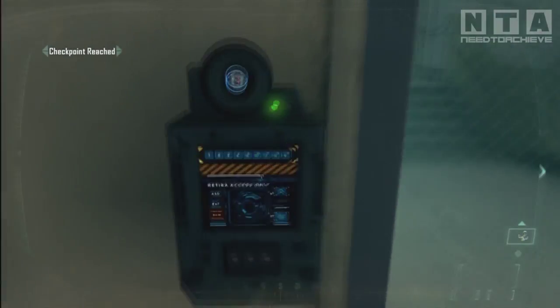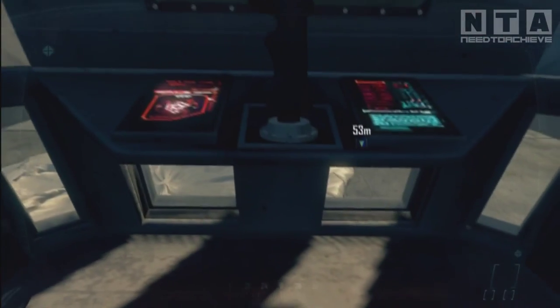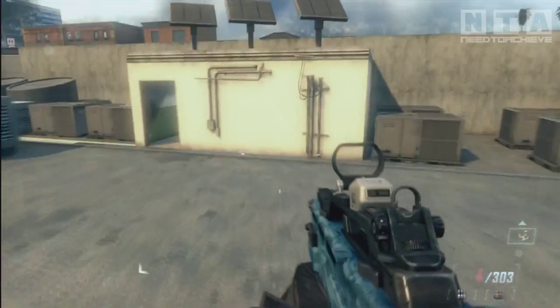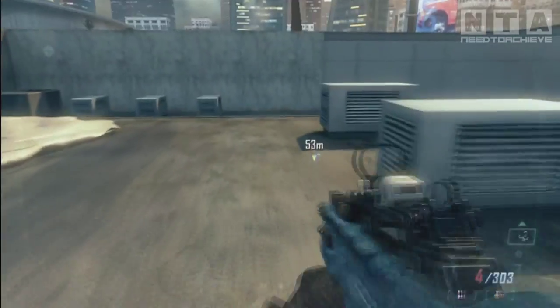Turn around and access this door. After going up the stairs and accessing the door, you'll come to a sound turret. There's nothing special you've got to do with it — just take out all the enemies possible, 30 to be precise.